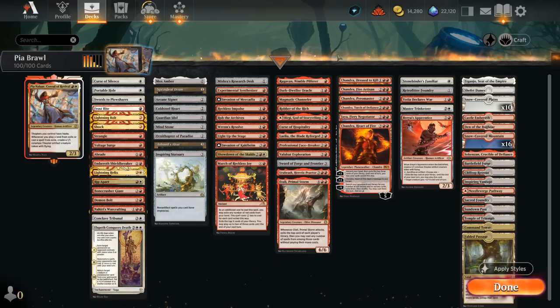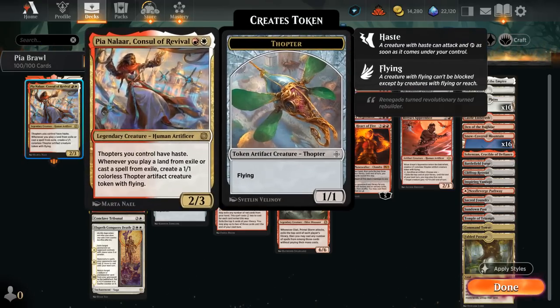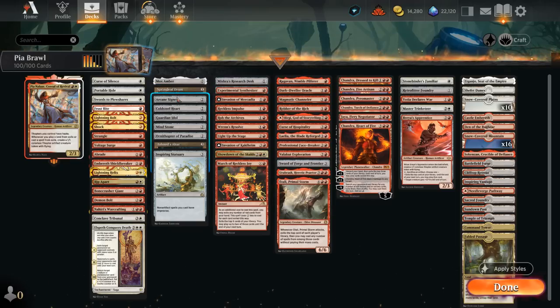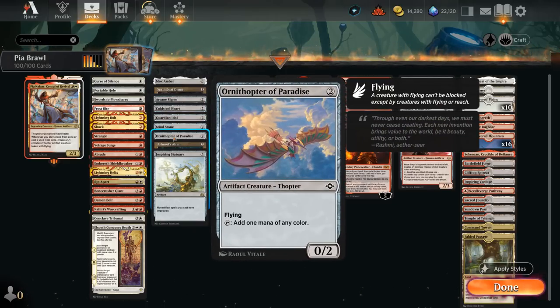For our next category, we have a bunch of mana artifacts. Mox Amber immediately makes extra mana if we control a legendary creature or Planeswalker — pretty good with a 2-mana commander. Springleaf Drum lets us tap an untapped creature to make one mana of any color, so we can turn Thopters into extra mana sources. Then Arcane Signet, Cold Steel Heart, Guardian Idol, and Mind Stone are the typical 2-mana ramp artifacts, now also joined by Ornithopter of Paradise, which is a Thopter — so it gains haste with Pia out, we can immediately tap it for mana, and it essentially only costs 1 mana to deploy.